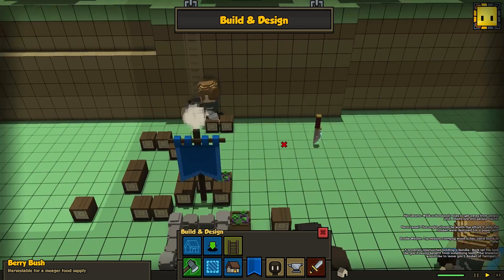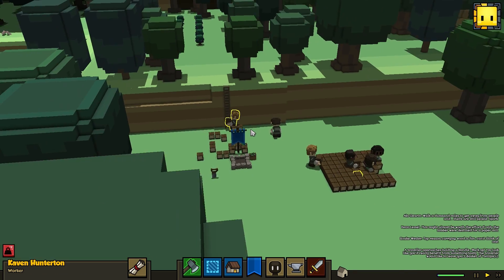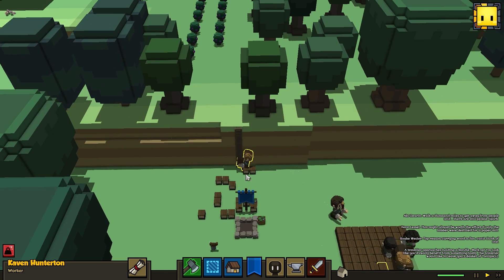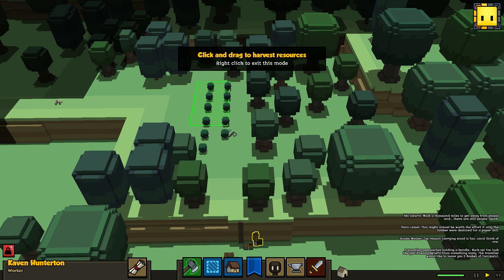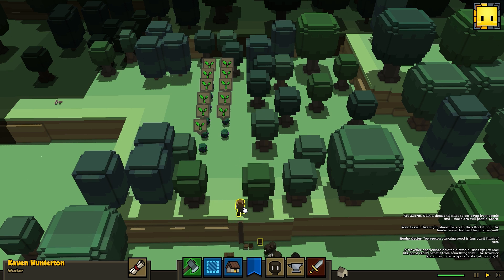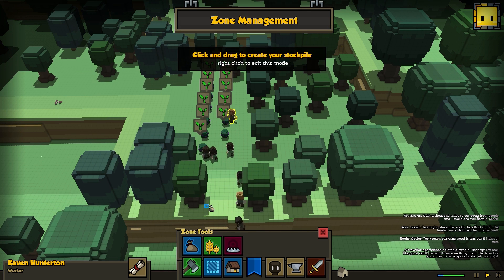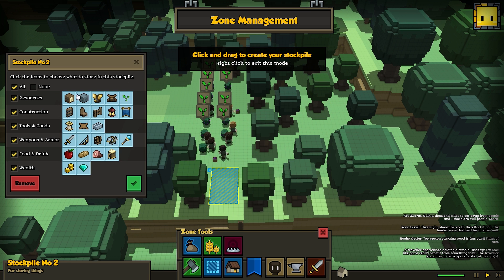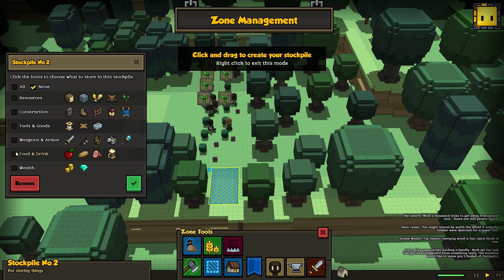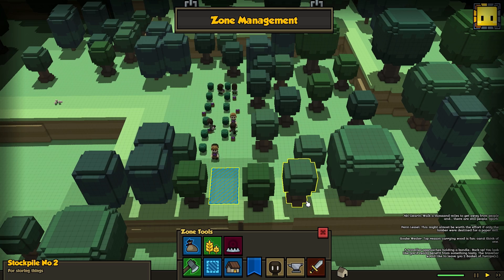Calvin Hunterton is building a ladder. We'll take the harvest tool again, select all these delicious berries, and now we get a little icon saying we're going to be getting these berries. I'm going to make another stockpile up here so they can put the berries somewhere nearby, and we'll say this is going to be a stockpile for food. They're going to start restocking that stockpile with berries.